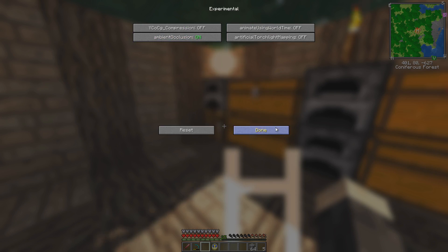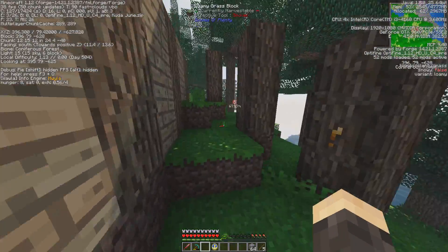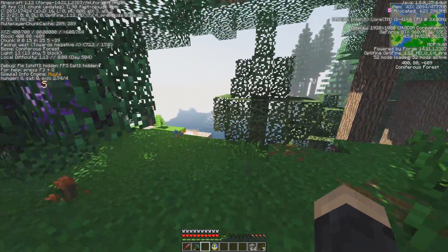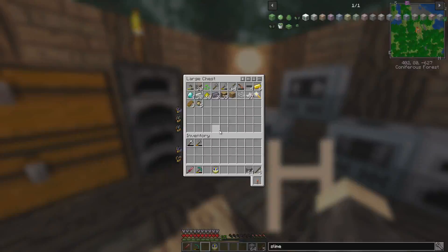We should turn on ambient occlusion because that always looks beautiful. My frames per second just went way down, but it looks a lot nicer. Ambient occlusion really adds to it — it's experimental and it cuts my frames by like 40%. That hurts.